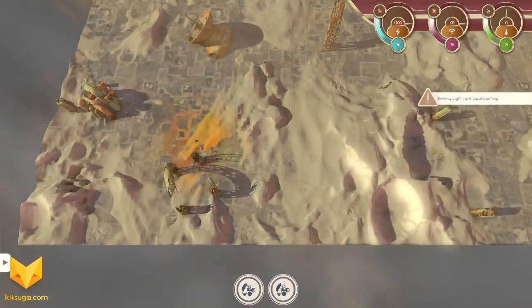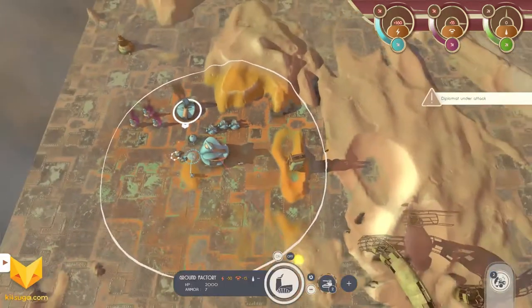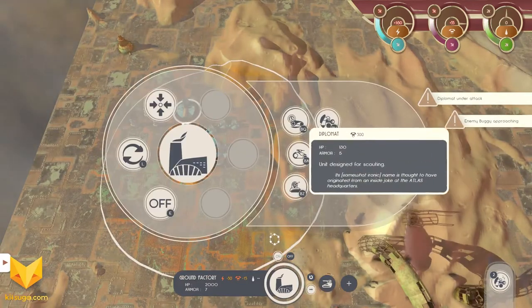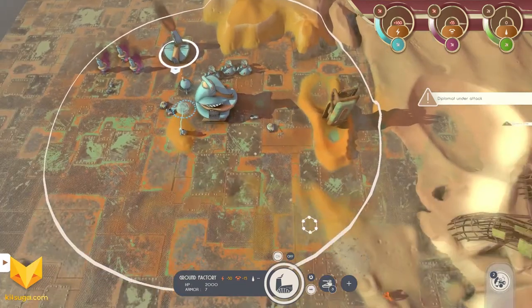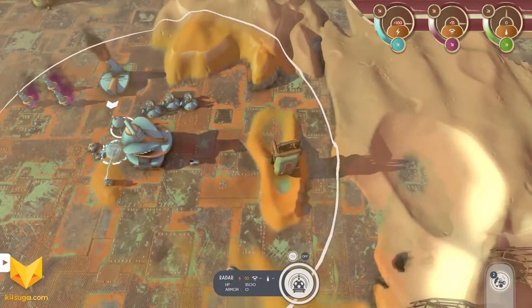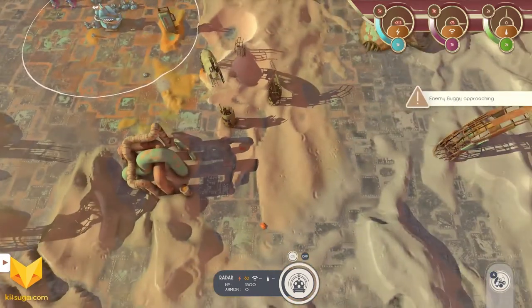We'll want to build a radar, or we'll want to build a turret. I do want to build one turret here just to cover the base. We also have some green fluid generators that are very important. Our base is more than capable of defending itself for at least the very early parts of the game — that's why I grabbed a radar.